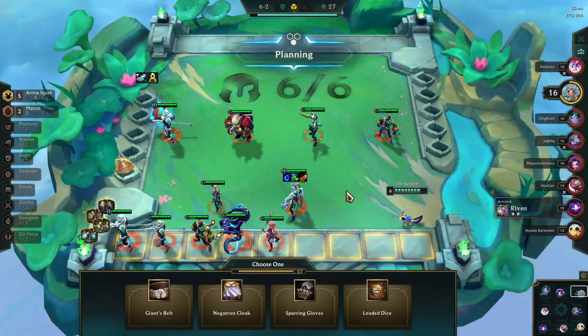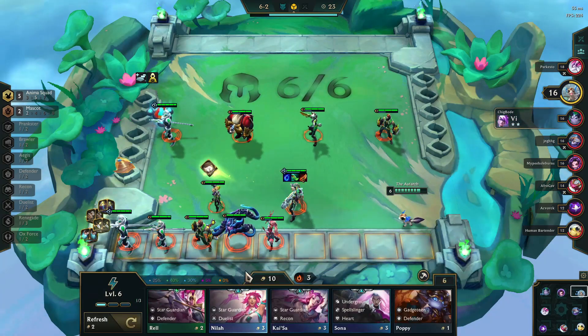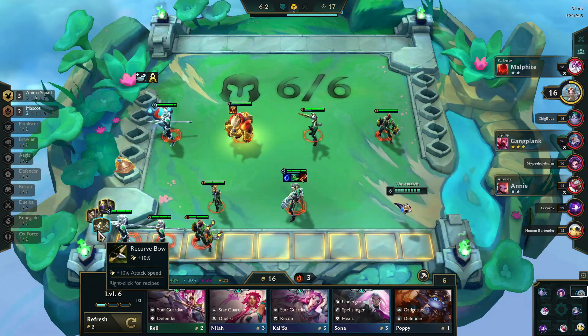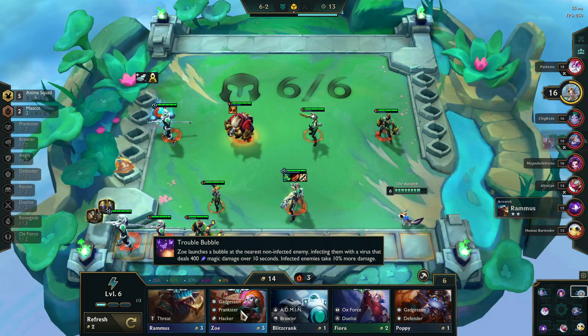Luckily the NPC round had a bow so we get to make that Static Shiv. I pick up the Giant's Belt to make a Sunfire Cape on one of our front liners. I tend to use Alistar for this — he is the tankiest of the group and he has a heal, so that will keep him there longer.